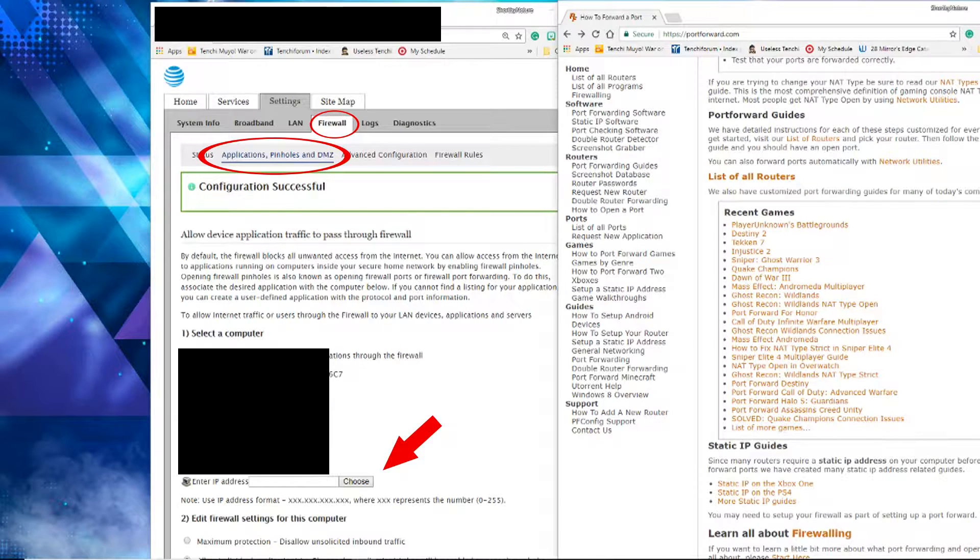To run this back: type your Default Gateway into the Google Chrome or Internet Explorer bar. Once you have that, it will pop up and ask for your 10-digit access code for your AT&T modem. It will then show you a screen with Home and the sitemap. Most importantly, go to Settings, then click Firewall. It will show you the status, and then the second option — marked with a red circle — will say Application Pinholes DMZ.